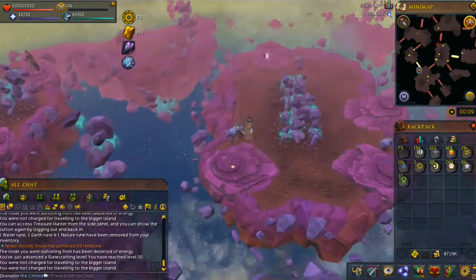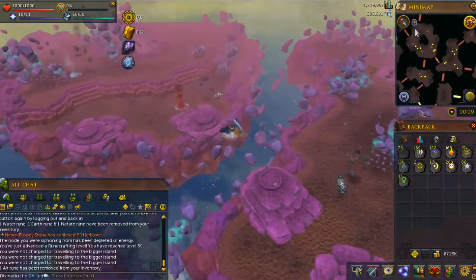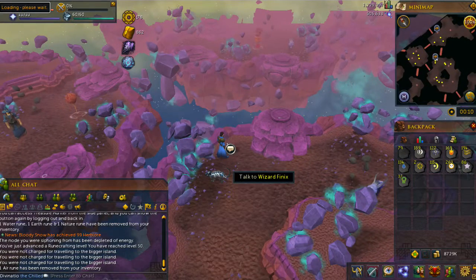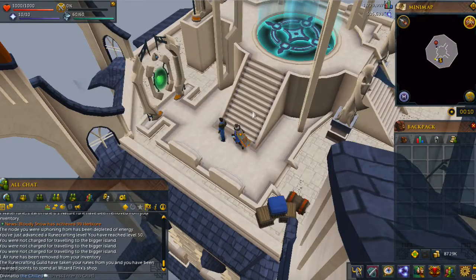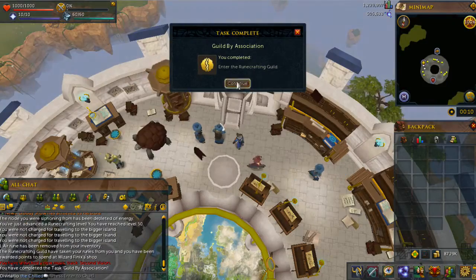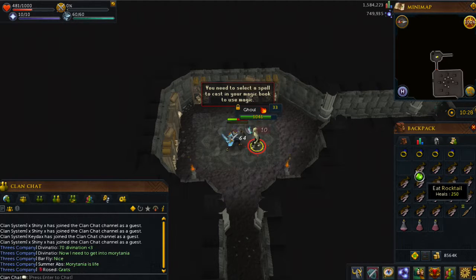I went to the Great Orb Project and played in one game because I got lazy. Shortly after that I hit 70 divination, which means I had to move on to the new divination spot, which is the lustrous wisps located in Mauritania.